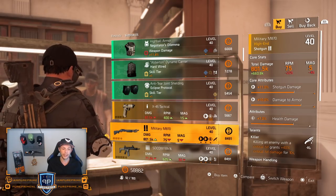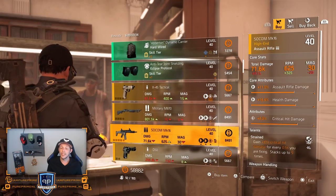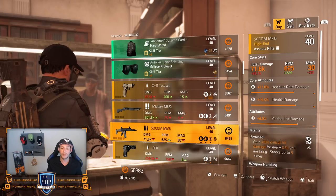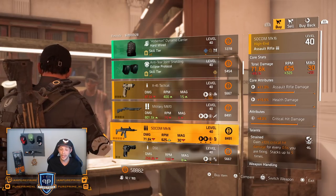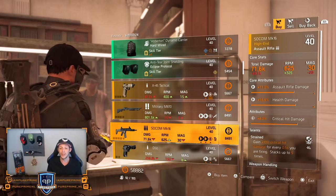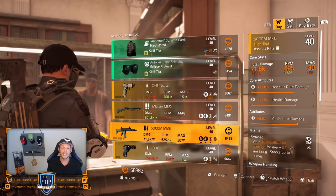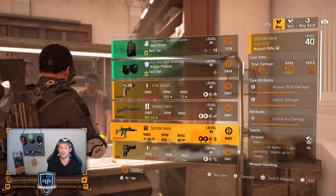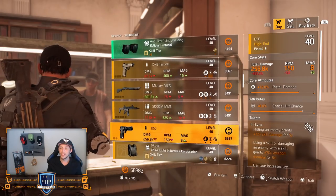Over to the MK16 guys — pretty decent rolls but I'd love to see something else on there. Critical hit damage strength could be nice, but 11% assault rifle damage bonus and 15.5% health damage is nice — should be a little bit higher though.